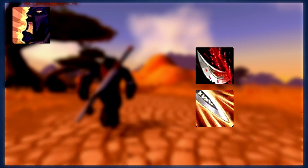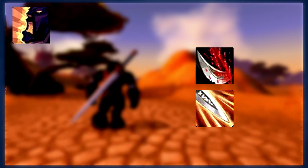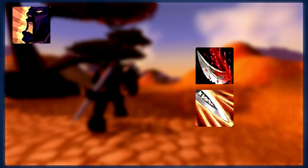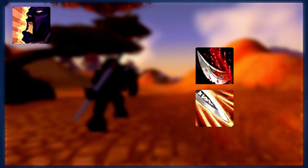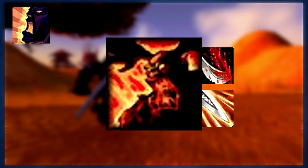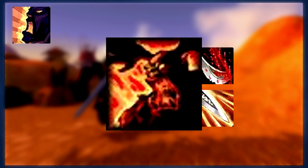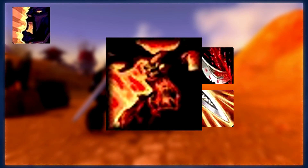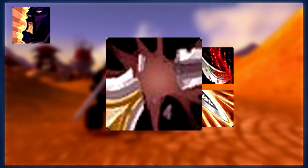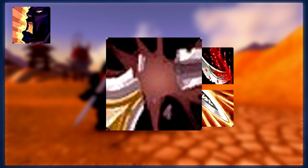Moving on to level 10, you will unlock your talent tree and you are free to build out your warrior as you see fit. However, this video assumes that you will primarily be following the Arms tree. At level 10, you can also learn the ability Blood Rage. You can use this to generate some extra rage at the cost of a bit of health — it's best to use this ability on cooldown to generate the extra rage and speed up combat. You can also learn Sunder Armor, which when used will temporarily reduce your enemy's armor.